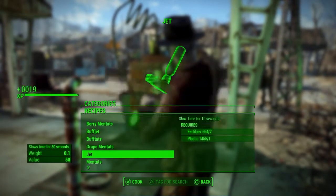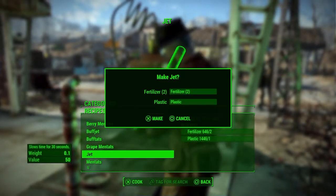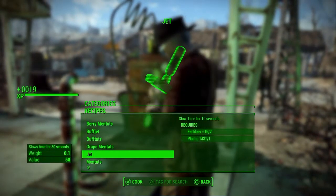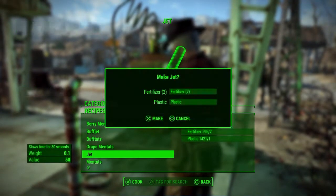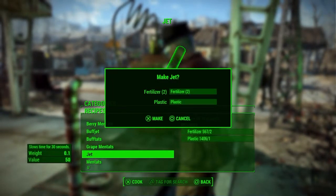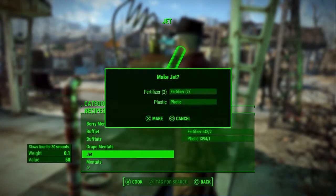I'm making it so fast that it's showing 19 XP because I'm just hammering that create button. In about a couple of seconds you will see that I will be getting a level up — and there it is, I did level up making jet! I'm going to keep making jet until I reduce my fertilizer to about 500.